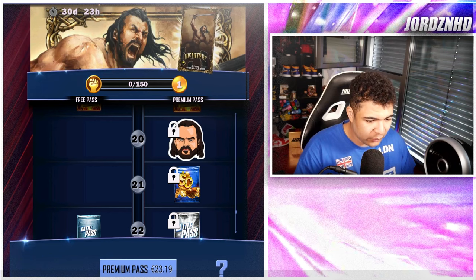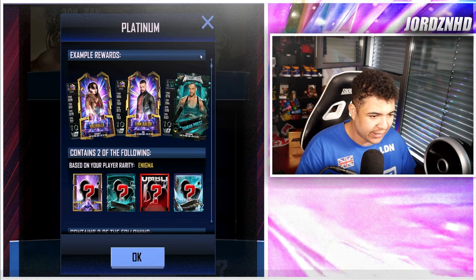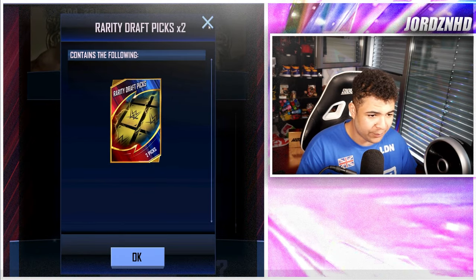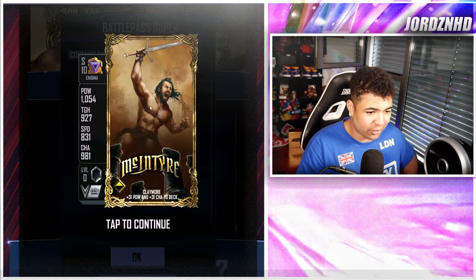Level 21, you get 900 Super Coins. Level 22, you get a Grand Challenge Reward Pack up to Enigma and a Platinum Pack up to Enigma. Level 23, you get two IDP Picks. Level 24, you get 1,000 Super Coins. Level 25, you get a Gold Pack up to Enigma, and then obviously Drew McIntyre for the Pro.